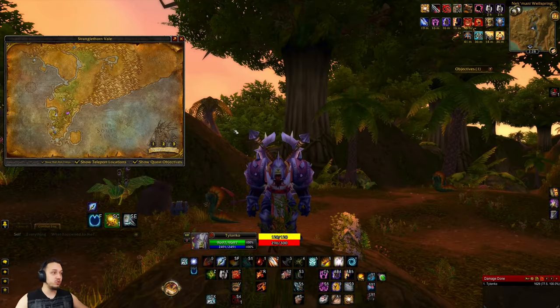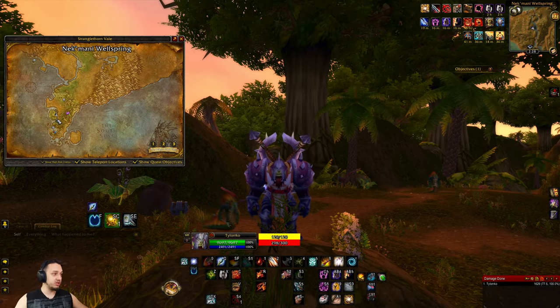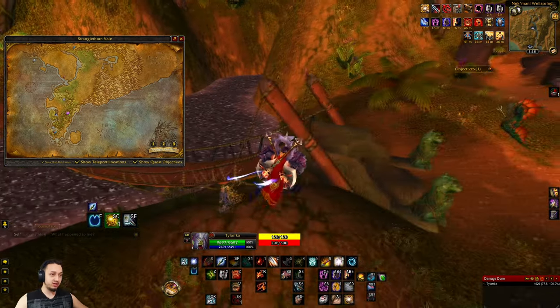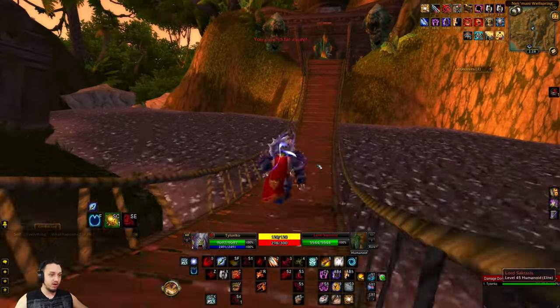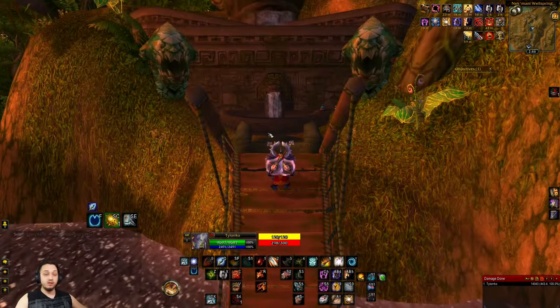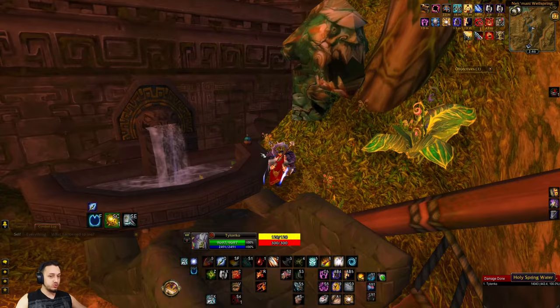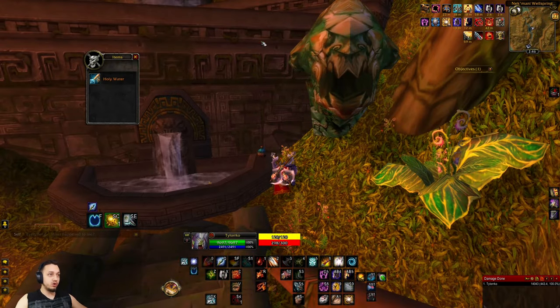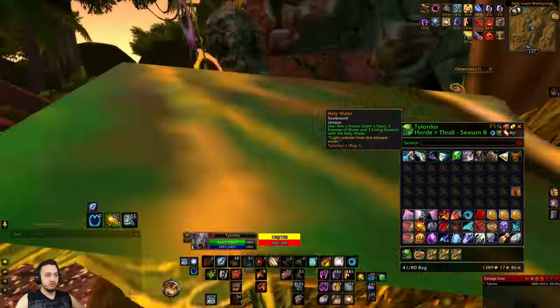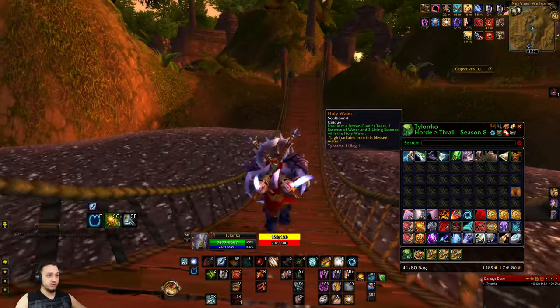First, you want to come over here to the Wellspring, right at the bottom of Booty Bay. There's a little area here — right across this bridge, up top of the mountain, there's a small vial. We'll take this guy out real quick. Once you do, head over here to this Holy Spring Water vial, click it, and pick up the holy water. This is going to be part of the ingredients you need to craft the enchant.